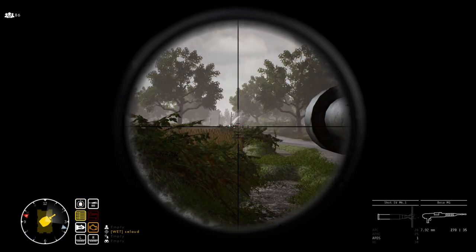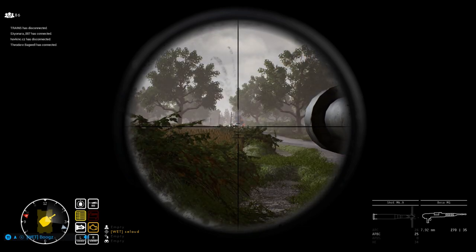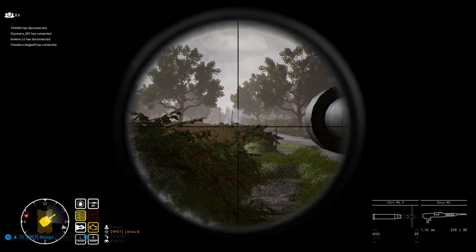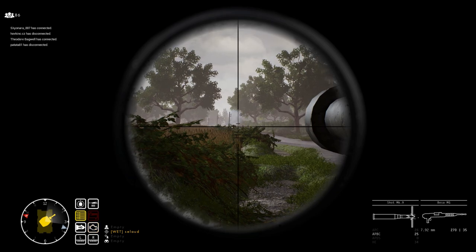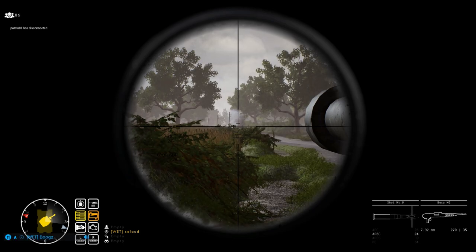Lastly, there is APDS — armor-piercing discarding sabot. This is the best round available in the Churchill. It boasts one of the highest penetration values of any tank in-game, and from my experience in-game, it cuts through armor with ease and can detonate ammo racks instantly if you score a direct hit. With that being said, you only get 10 rounds of APDS, so maybe save them for when you absolutely need them.